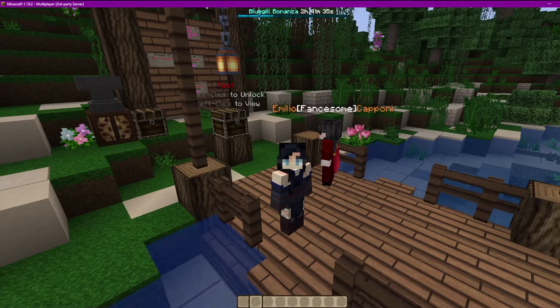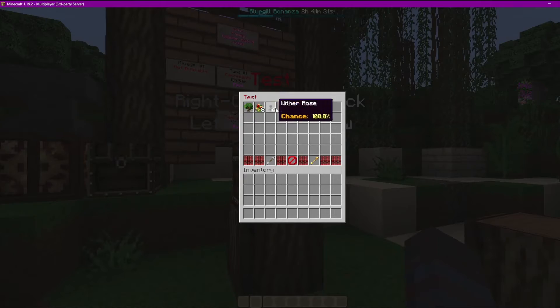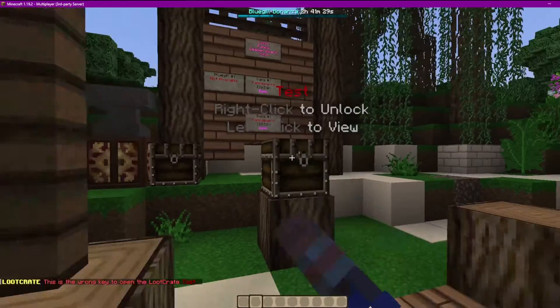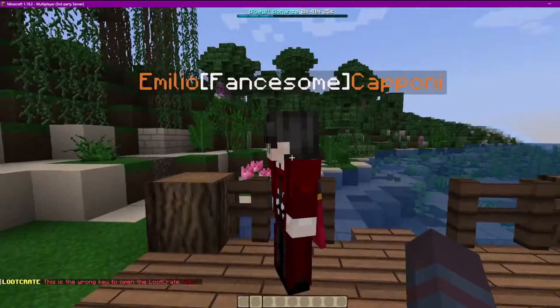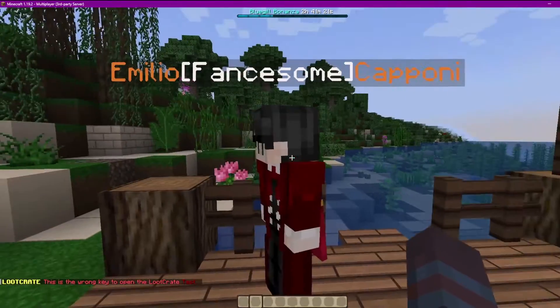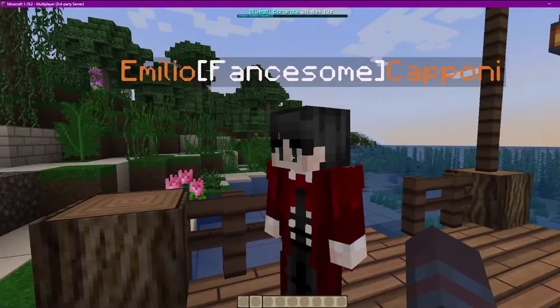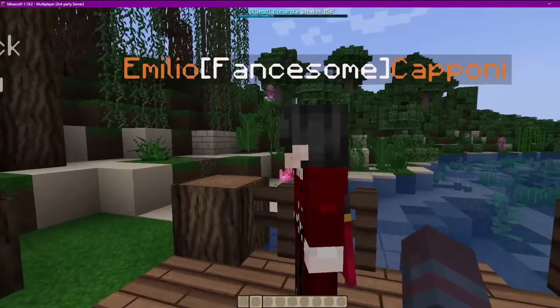Behind me I already made a test crate. If we left-click it, you can see the items already in there. Right-click — obviously we don't have a key. This guy doesn't have any permissions; he's just a normal user running around, and he's not going to be able to open this without special permissions.